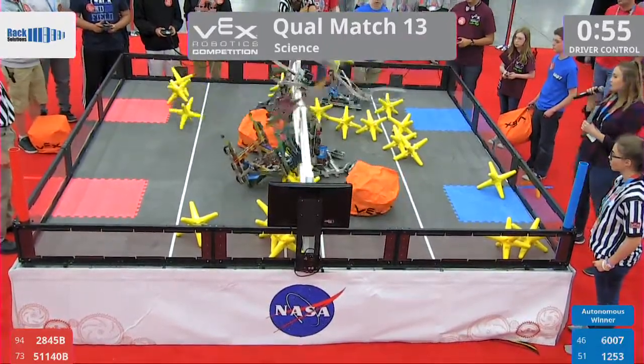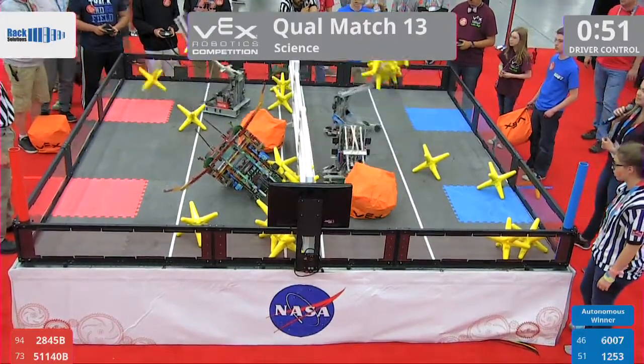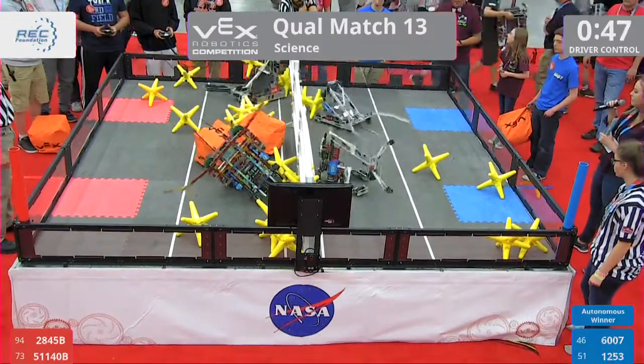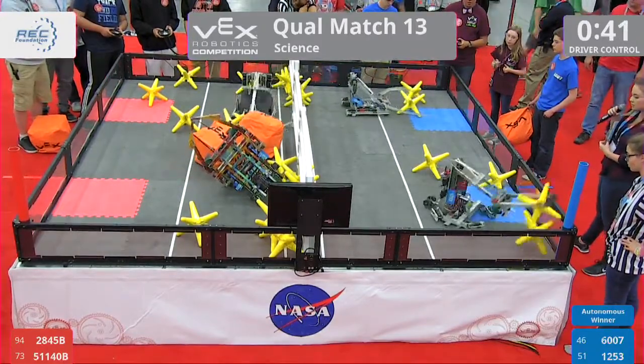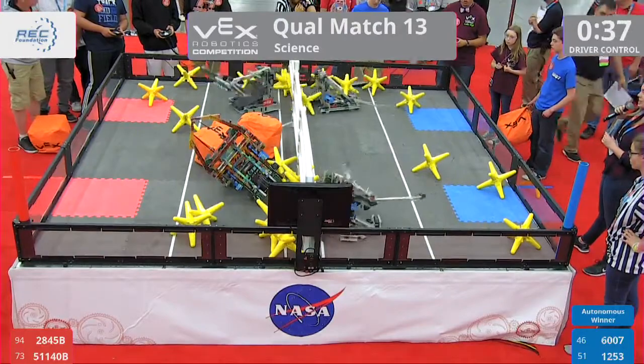Two cubes being tossed for the red and blue alliance — oh no, we have a robot down on the blue alliance! 50 seconds left. 6007 chugs all of their stars over into that near zone. In the red alliance, those will each be worth one point. 40 seconds left here to go.